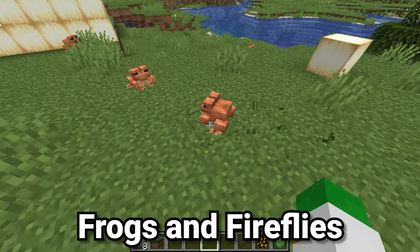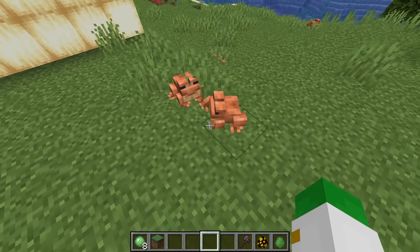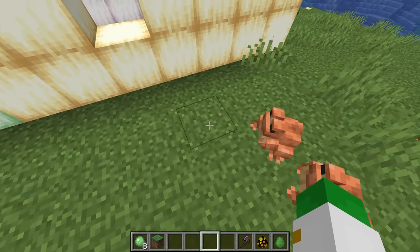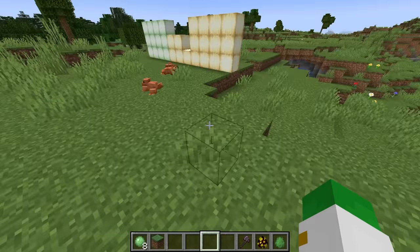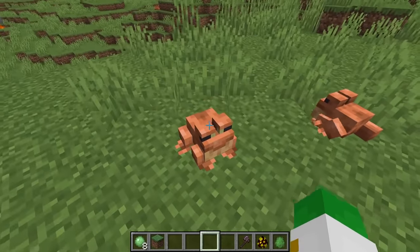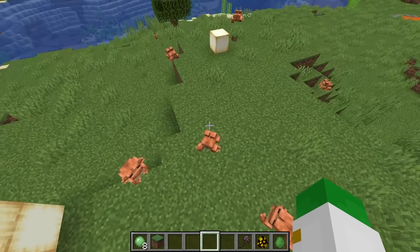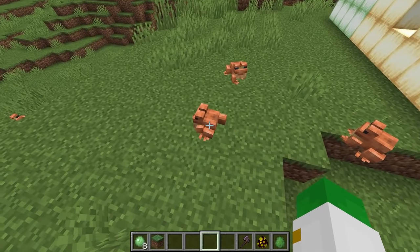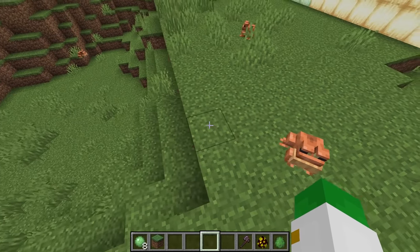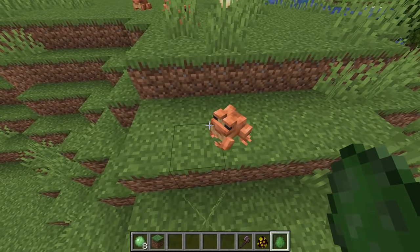You may be wondering what happened to fireflies, which were supposed to be frogs' favorite food. Fireflies are still being added in 1.19 but not as frog food. The developers found — similarly to when they added parrots and had to change cookies as their food because chocolate kills parrots in real life — that fireflies are actually something frogs do not eat and that would kill them in real life. So for accuracy, frogs eat slimes and magma cubes instead, which makes sense since both are slimy mobs and frogs are slimy creatures too.